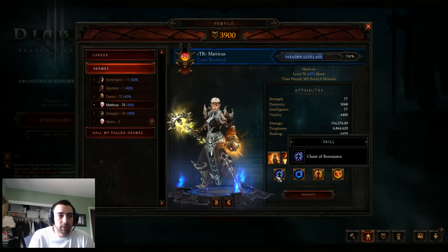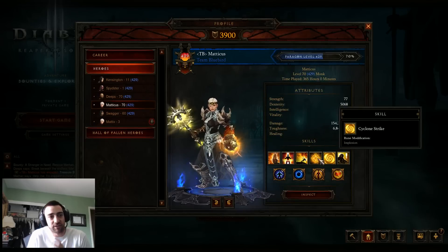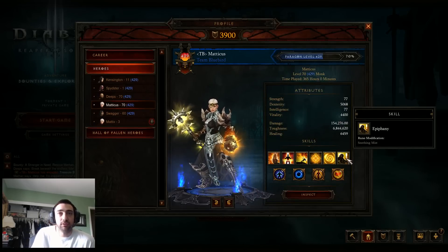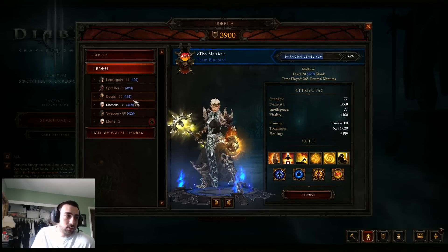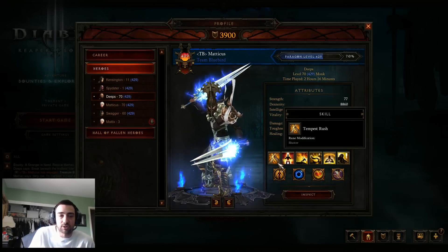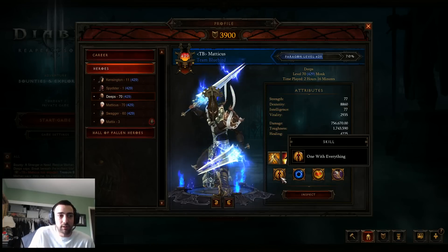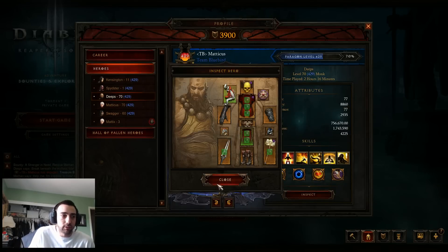He's rocking Exploding Palm, a lot of survival gear, cooldown reduction gear for Inner Sanctuary and Epiphany with the heal. But I want to talk about my DPS Monk with Tempest Rush, which I didn't even know was an option until like two weeks ago, with the Epiphany build.